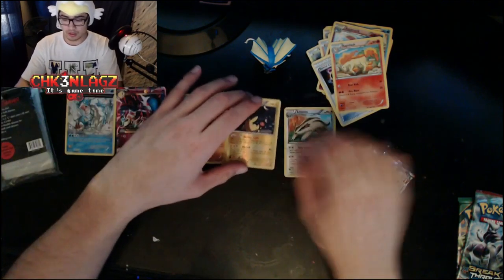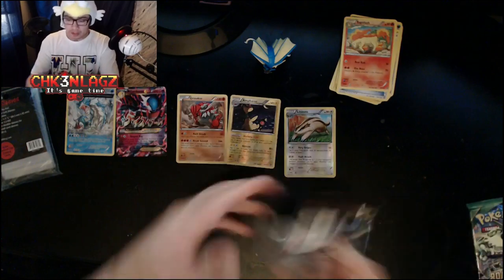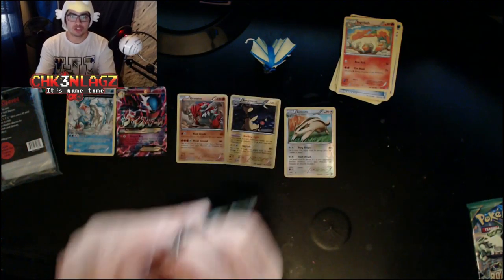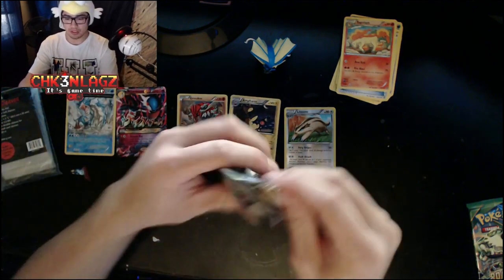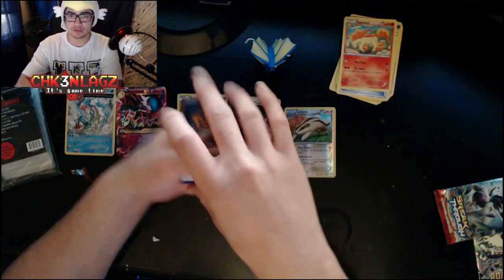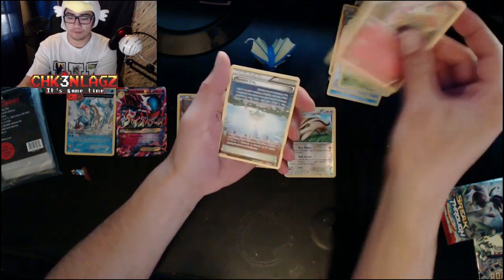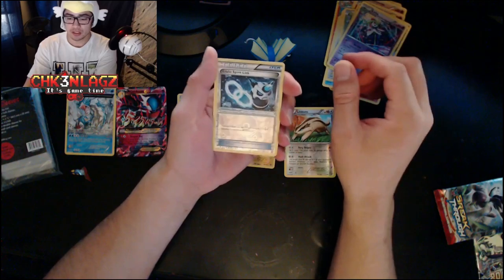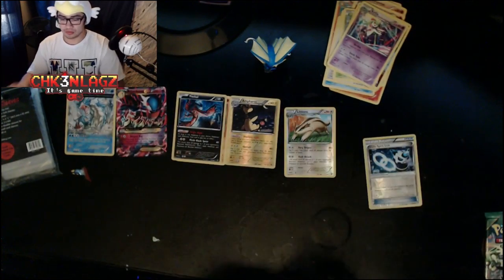Alright, uncommon, uncommon, rare — let's do some stack maintenance. Imagine if we got a Shaymin out of this — wishful thinking but that'd be cool. We have a Hippopotas, a Cyndaquil, a Goldeen, a Starly, a Chespin, a Granbull, Parallel City — good card — Kirlia, a reverse holo Glaceon, Spirit Link, and an Eevee non-holo rare.